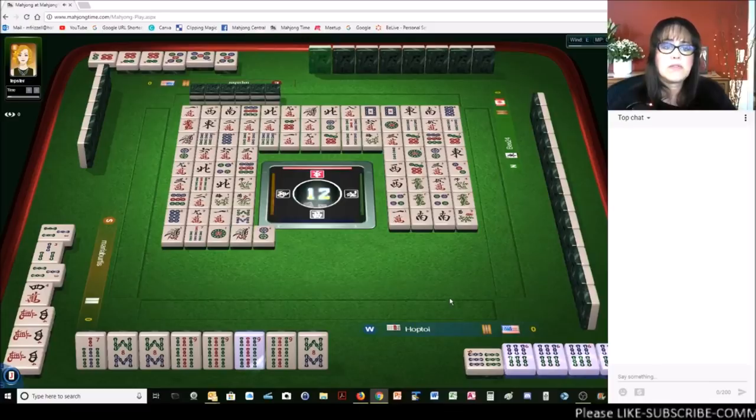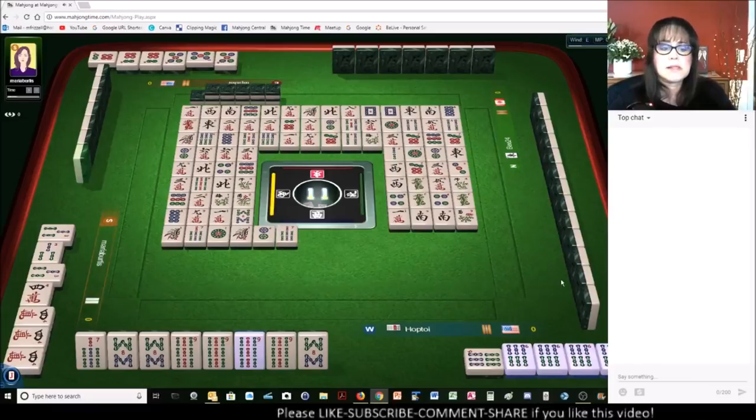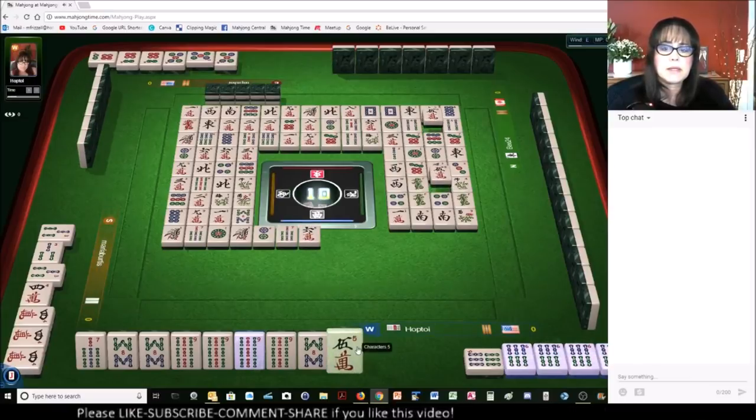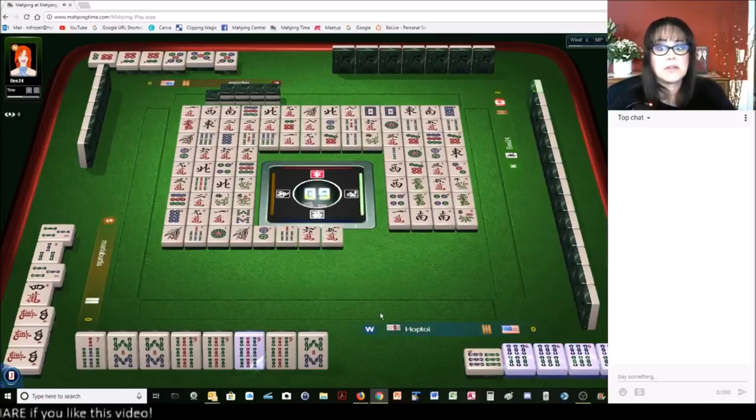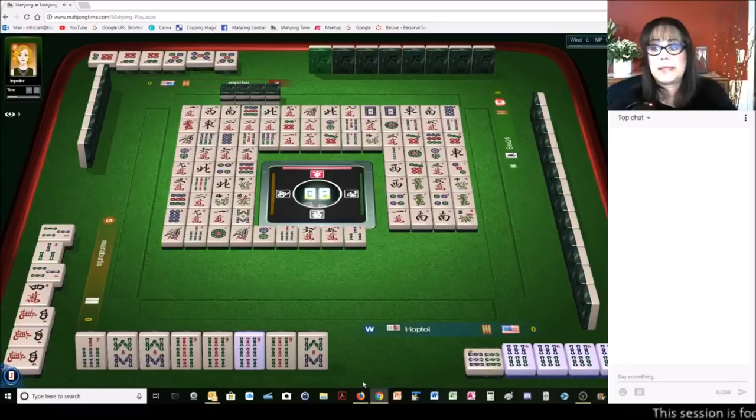Two dots. We have three more picks and one discard, so I'm going to play to win. Seven bamboos — there's the second seven bam. Six characters — that's a safe tile, I think. Five characters. That really wasn't a safe tile — there were two out, but I think they're playing two-three-four-five. I probably should have thrown the eight bam.